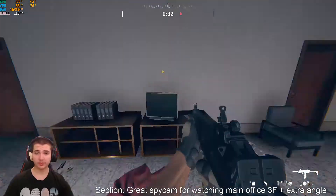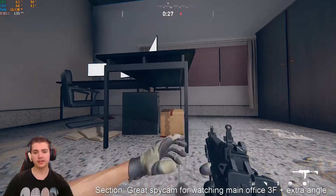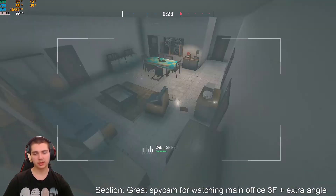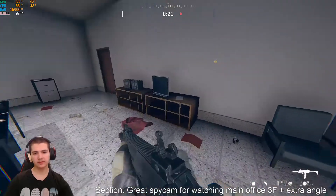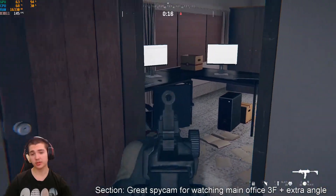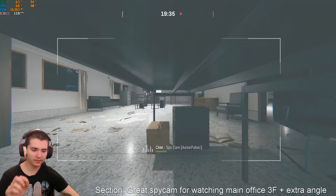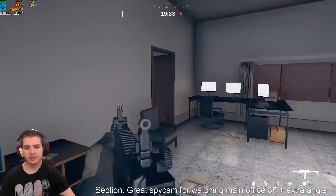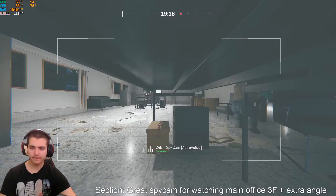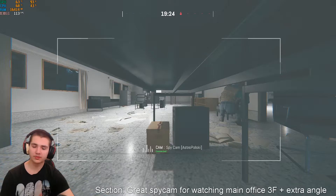My other spy cam spot, if the bomb is in here, is under this little table — just like that. I've actually never had this camera shot out because as an attacker you really can't see it. A great benefit of this spy cam is that if this door is open you can actually see this sightline here from your spy cam — it's really nicely hidden.